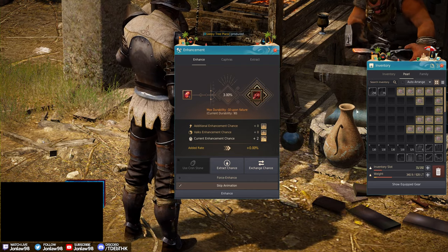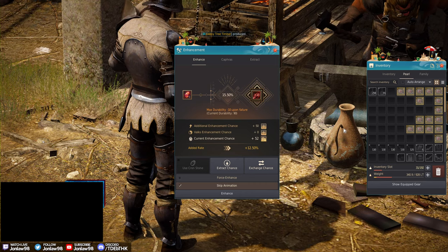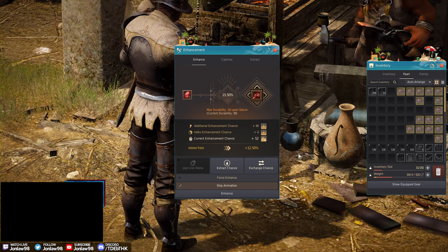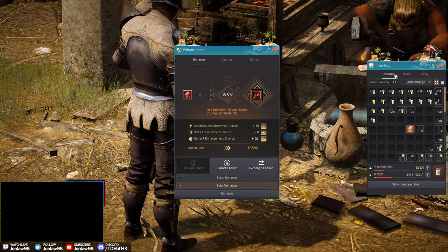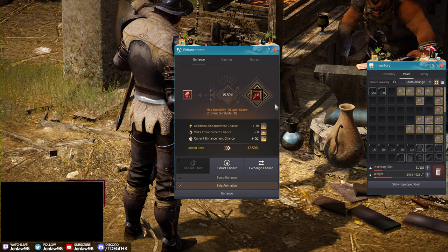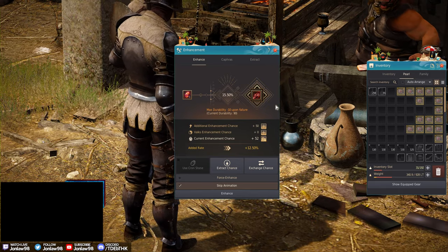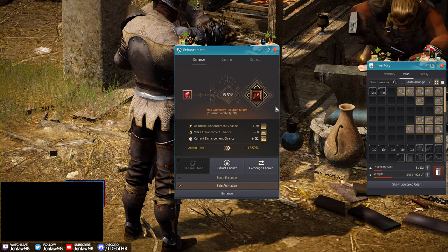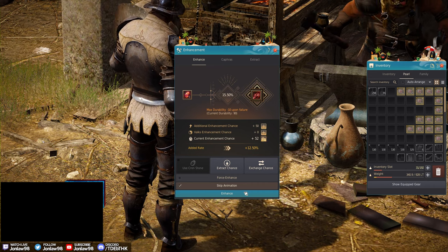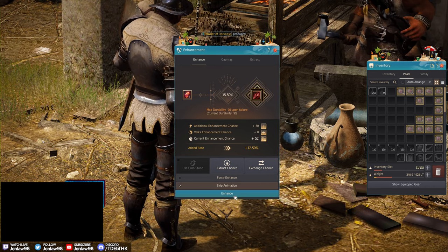Plus thirteen to fifteen is a little odd — you don't start at 20 for a plus thirteen. If you have extra Advice of Valks, I'd probably save it until you're using 60s. At 15 percent it's one in six versus an eight-force — and we got it.